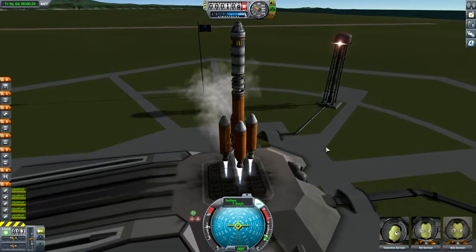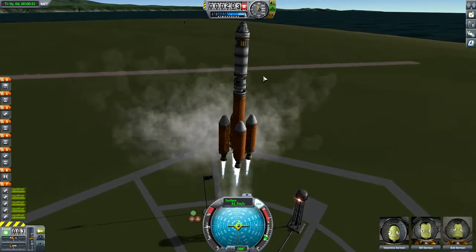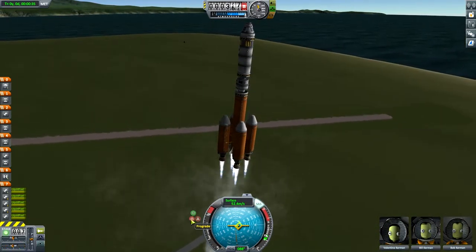We also have RCS thrusters to help us dock these two ships together in orbit. But without further ado, let us make for the moon.